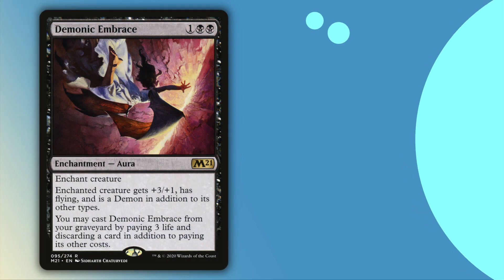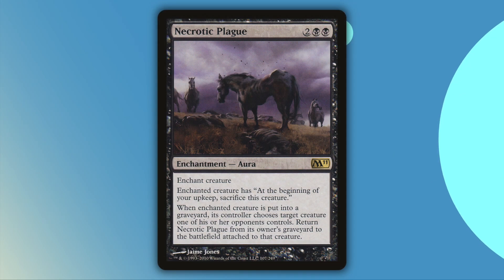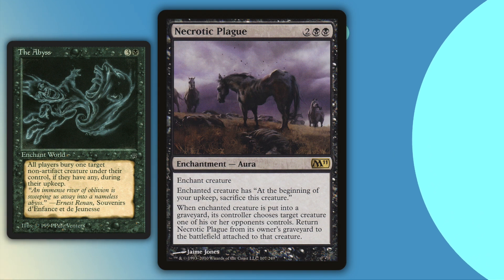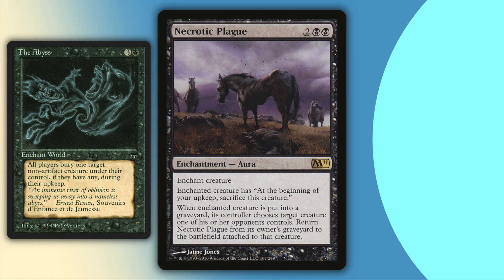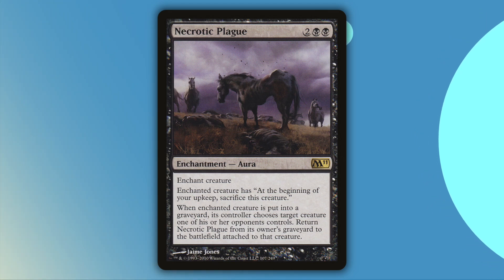Let's talk about Demonic Embrace and Angelic Destiny. These will both turn whatever you take into big, big threats. Again, you can play fast and loose with whatever you take with these cards, since you'll get the important part back, which is the enchantment. Necrotic Plague is kind of like a targeted Abyss. You won't kill as many creatures in the long run, but you get to pick and choose which can be more valuable, especially if your meta has lots of creature token decks.